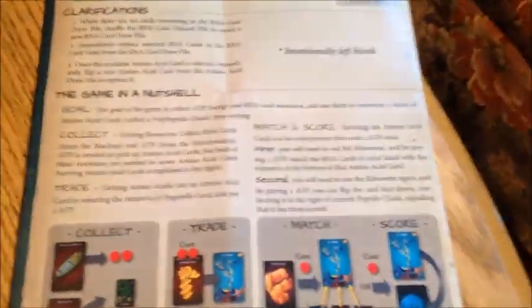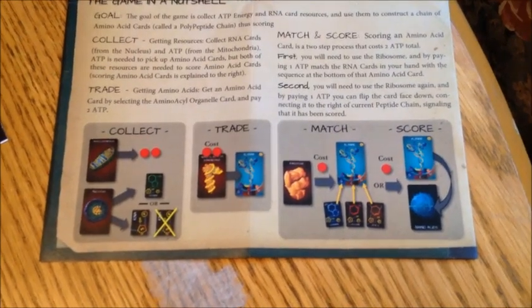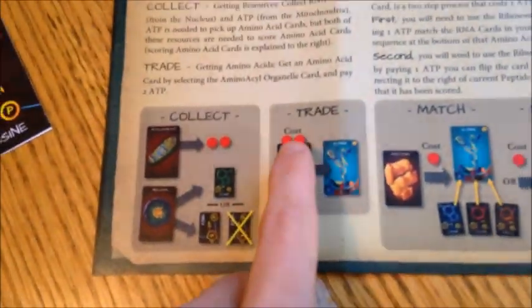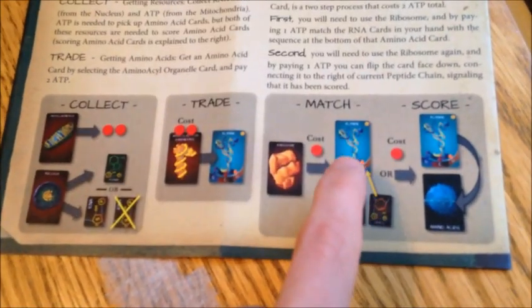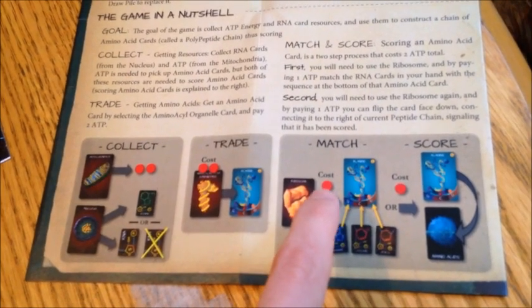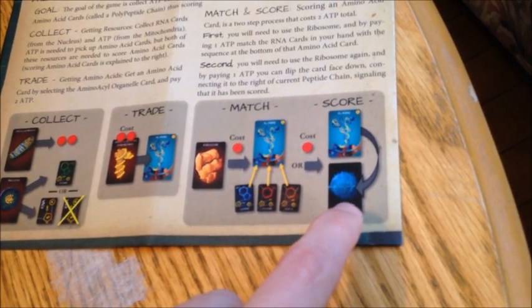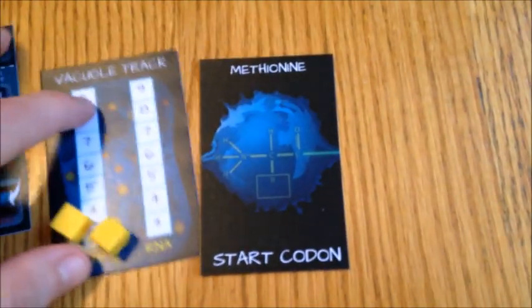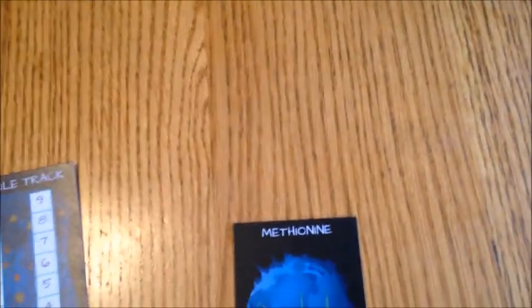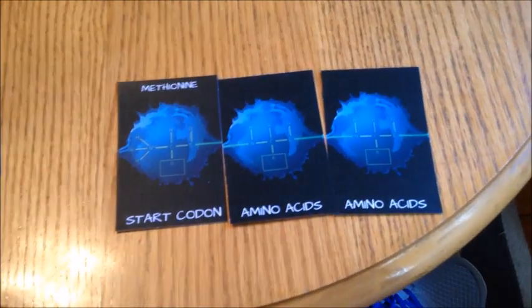The game in a nutshell: the game consists of collecting resources — those are your RNA cards and your ATP energy tokens — and then trading your ATP energy tokens for amino acid cards. You are trying to match your RNA cards with your amino acid card; you'll see a color at the bottom. That costs an energy token to match up. Then you score by paying another energy token and flipping that card face down, essentially connecting it to your polypeptide chain. Your protein chain starts with the start codon card in front of every player, and when they score, they connect another card to it and score points.